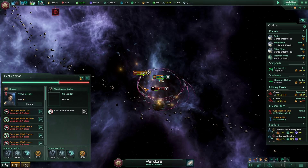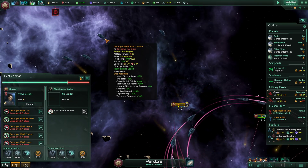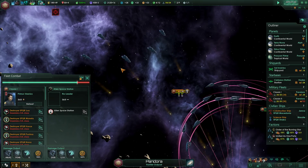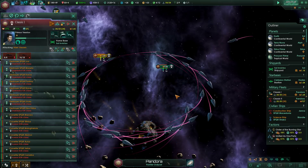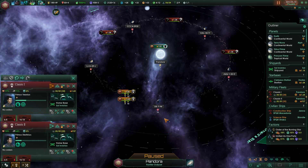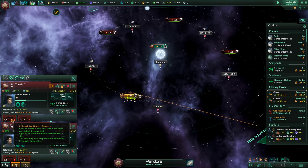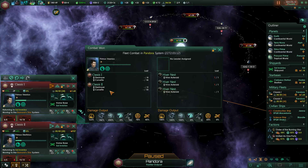It seems like we've killed all the strike craft. You guys need to move closer — you're not even shooting. Oh, you are shooting; it's just a very slow loading time. There it is — destroyed! So with that done, half of the system is cleared. I'll send both fleets home. Apparently we lost not a single ship — not a single ship!